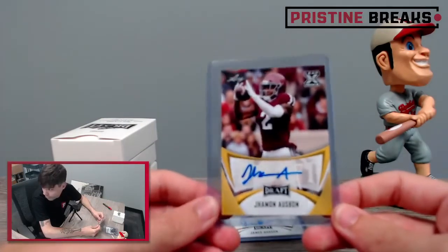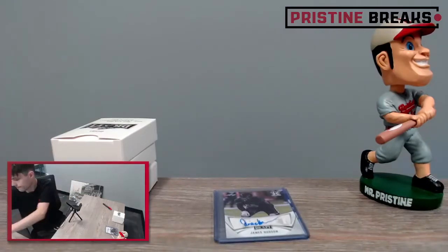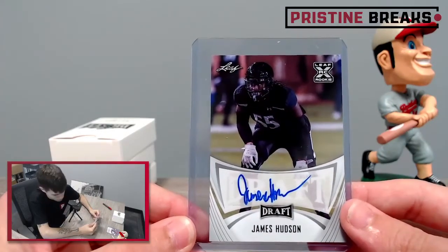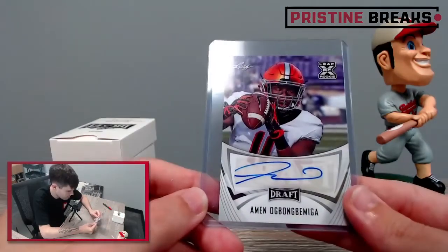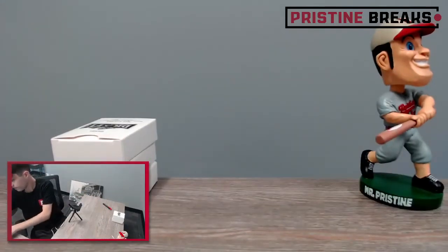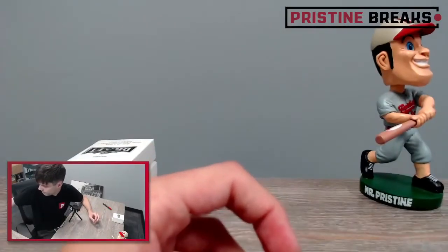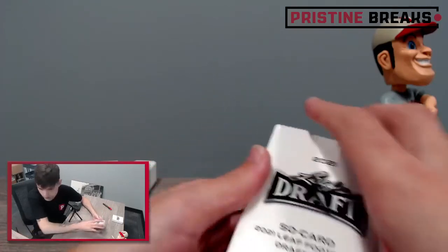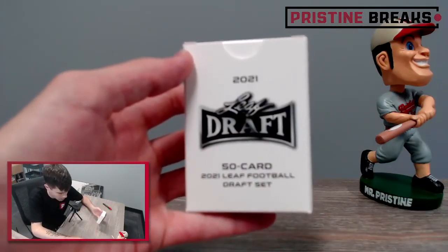Jamin Osbon — I think that's what that guy's name is, I could be wrong, probably am — this is going to Anthony C, spot one. James Hudson, that's our next card, this is going to Dina S, spot two. Eamon Ogbongbemiga going to Ed C, spot number one. And our three sets: set one is going to Tyler M, spot one; set two is going to James F, spot number one; and set three is going to Bill C, spot number one.